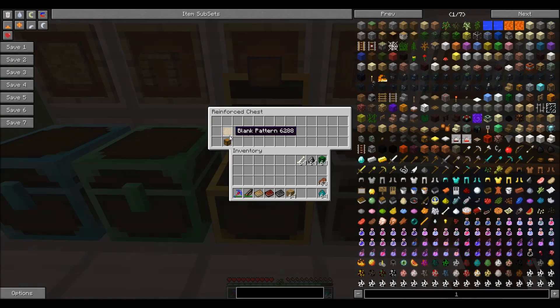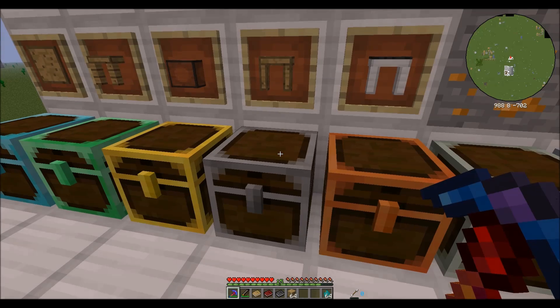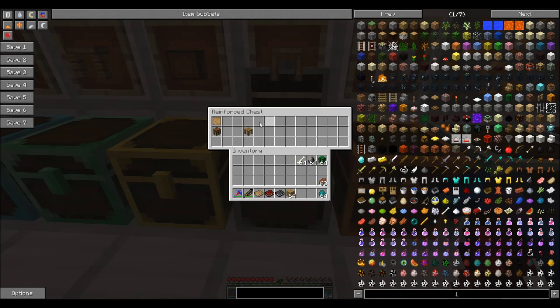You'll take a third blank pattern, put it on top of a chest — this is obviously in your crafting window — and you'll make yourself a pattern chest. You'll use another blank pattern and a crafting table, and it will make you a tool station.